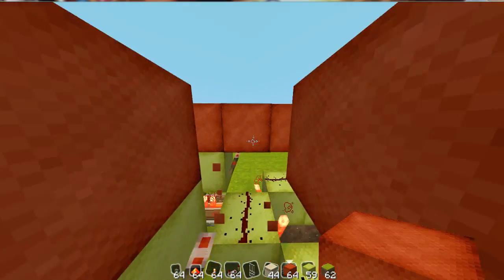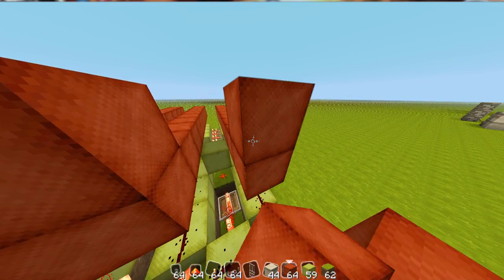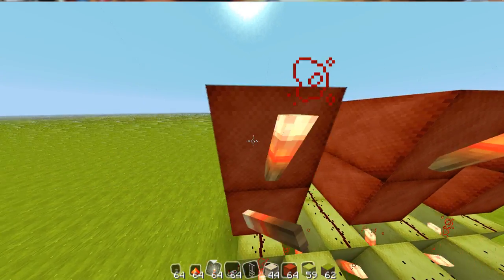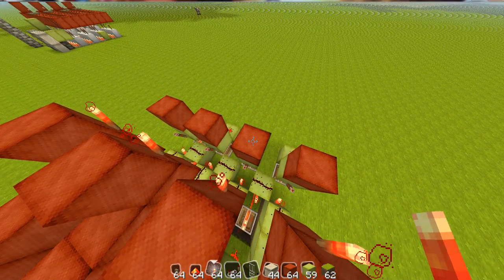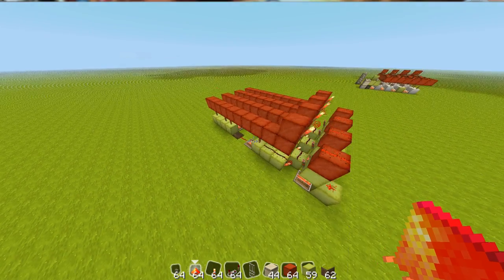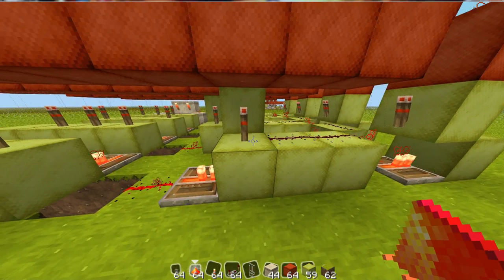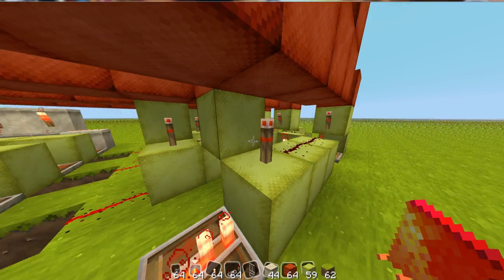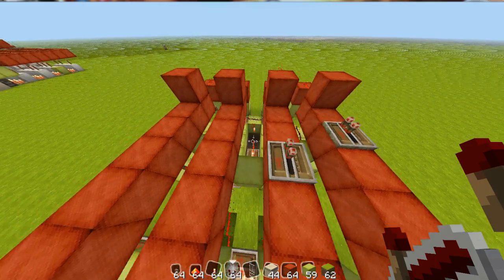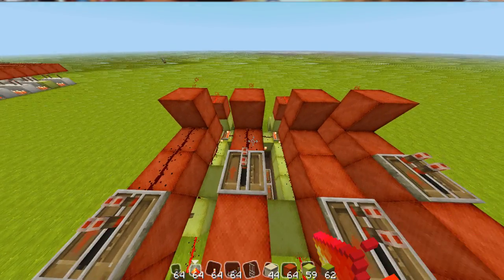Place a block on top of the end here and place a torch on each one, then place redstone on top of all this. On top of your reset line, place a repeater over the torches — right here, right here, right there, and right here. Then you can bring your redstone all the way across.